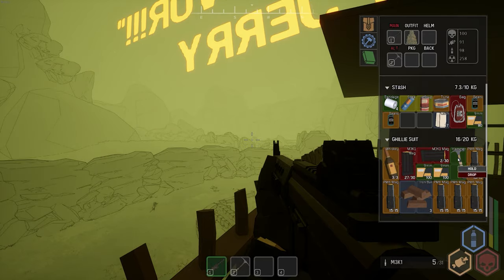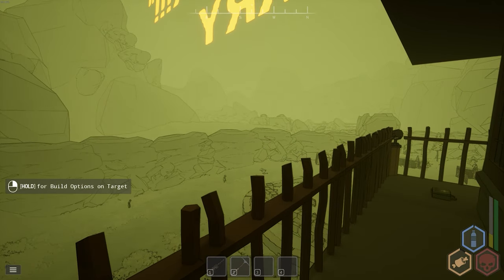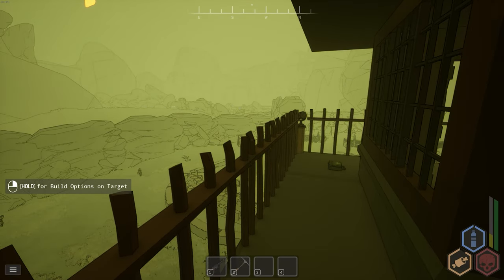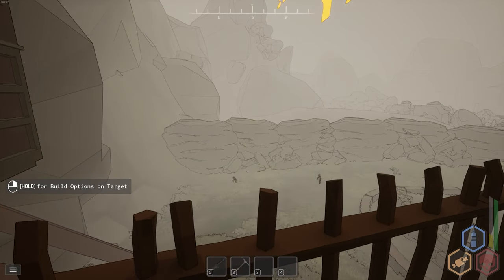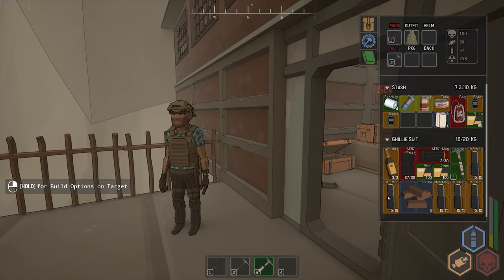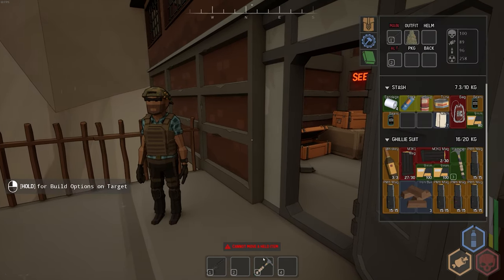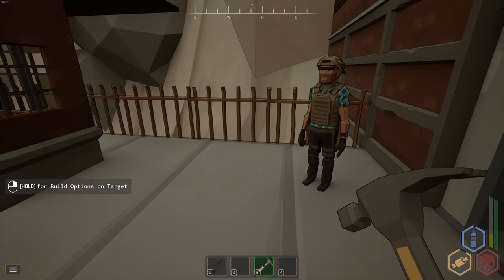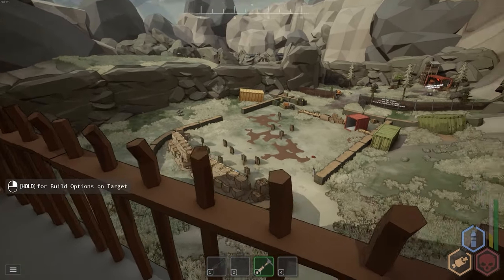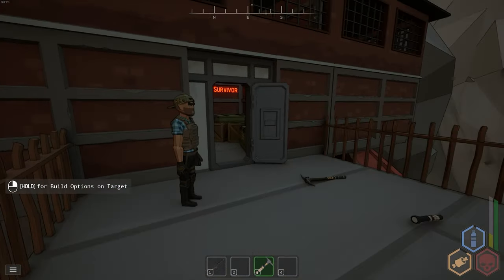One more thing — with the hammer, hold right-click and look at a wall you've built. You'll see options to upgrade it to metal or destroy it. There's also some ash left over from the rad storm. You have to be pointing at an actual buildable structure for the hammer menu to work.